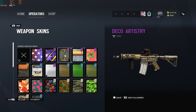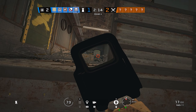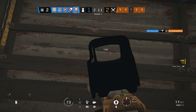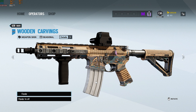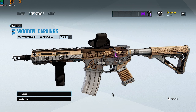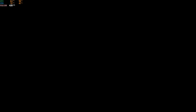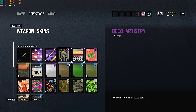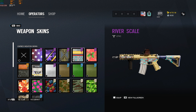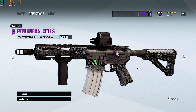From Operation Steel Wave we have the battle pass skin and Velveteen. There's also Beach Trip, which I've used in a lot of my videos, and Wooden Carvings, which I don't use as much. There's also Particle Robotics from the Mute Protocol event, but I don't have that one since it was only available through Alpha Packs.